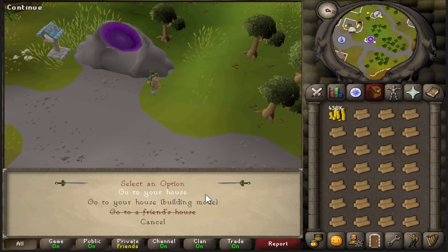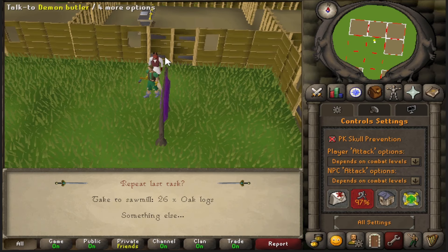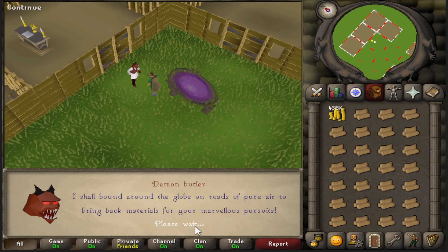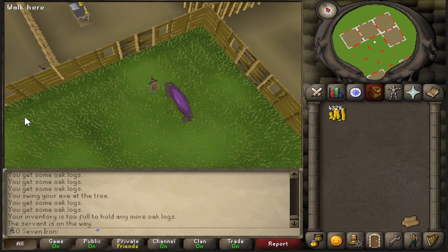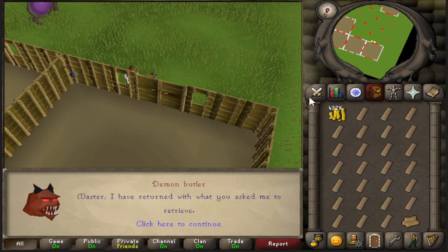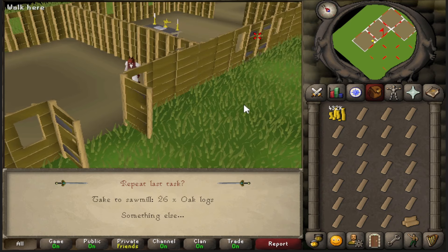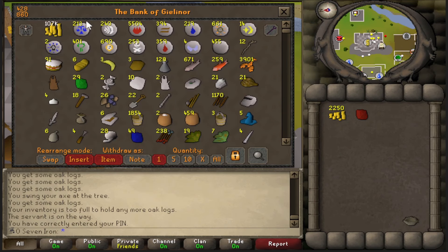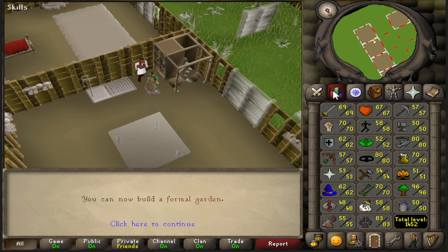There's one thing I wasn't able to find: whether these butler call settings existed in 2007. I can come here and say 'call servant' and he appears and brings the logs to the sawmill. I can't find any proof this existed in 2007, so I'm still looking — if not, I'll just run here every time. He brought me my planks and I'll use the bell — it's not a big deal either way. That's all the oak planks I need, though I'm running low on cash. Here it is: 55 construction.